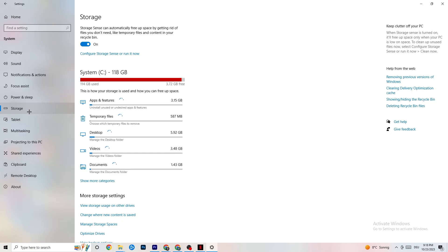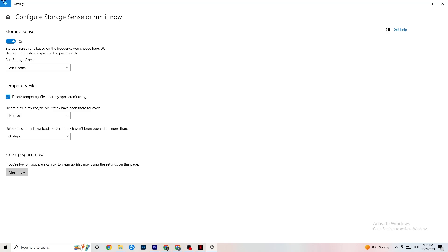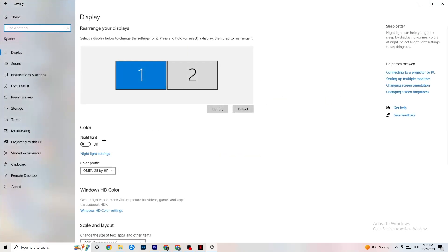Afterwards go to Storage. What I want you to do in Storage is click into Configure Storage Sense or run it now. There is an algorithm you can change to your preferences — keep settings like every week, 14 days, 60 days. Afterwards click Clean Now, which will delete every temporary file on your PC that you don't need, essentially getting rid of trash you don't need.